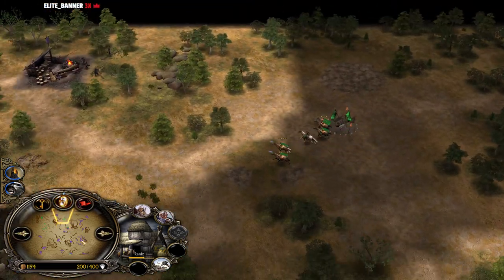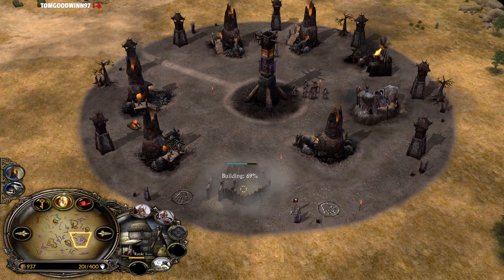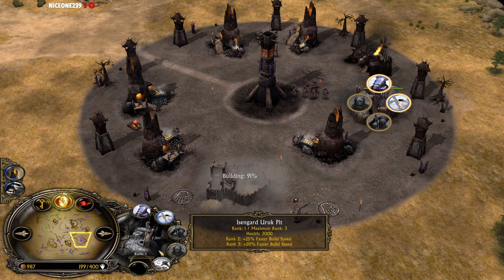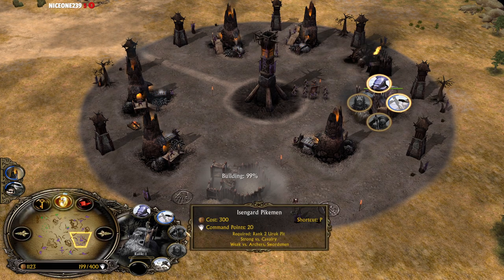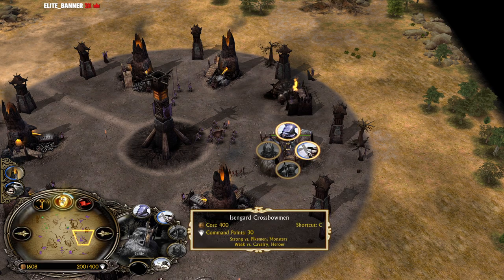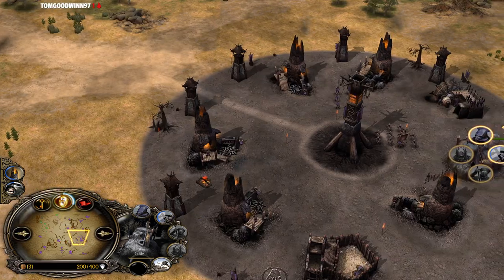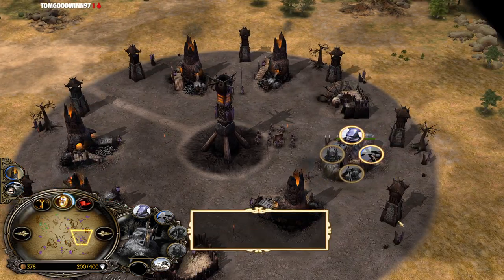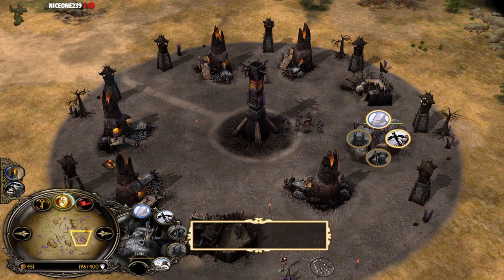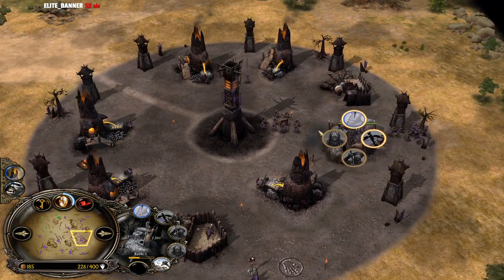He is going to rebuild the Warg Pit. He also lost the Uruk Pit, which hurts a lot — at level 1 you can't afford to make any Pikemen. That's why he's making Crossbowmen first. Crossbowmen level up the Uruk Pit way faster than recruiting Uruk-hai. All you need are two Crossbowmen and one Uruk-hai and your Uruk Pit is gonna be level 2. It's a very important building, so you need to build it in the back side of your base — this way it's harder for the Rohan player to reach and take it down.